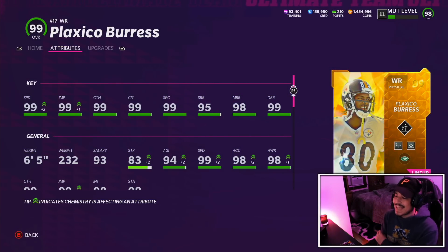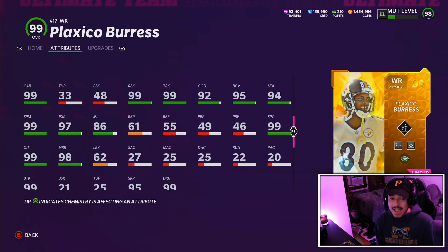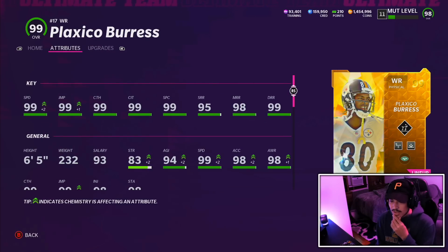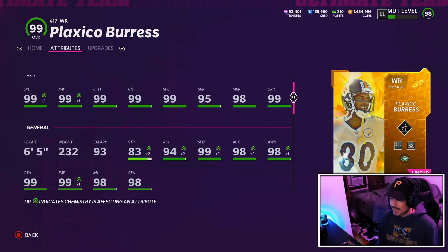Now we have the star of the show for today's gameplay — the Golden Ticket Plexigo Burris. I've been waiting for this card for a minute. Having a Jets team, I'm probably gonna end up waiting a little bit longer for his price to drop, but he's ridiculous. I think Plexigo is definitely better than Josh Gordon, and he's right in that Colin Johnson conversation. After the catch he's nasty — carrying, run block, route running across the board, good acceleration as well. Plexigo Burris is gonna be a monster and the star of today's gameplay.